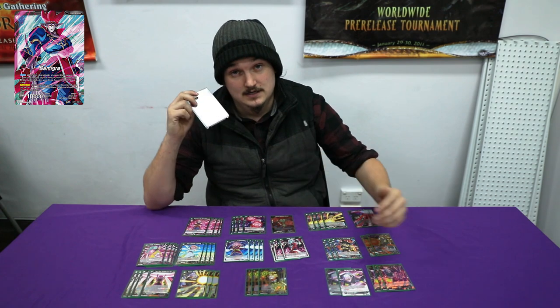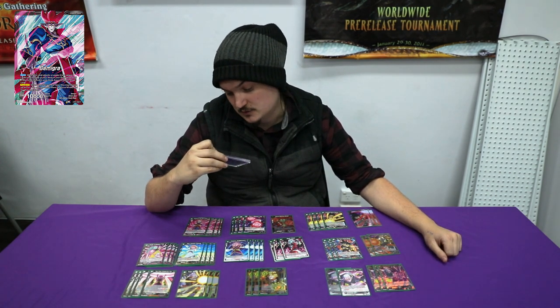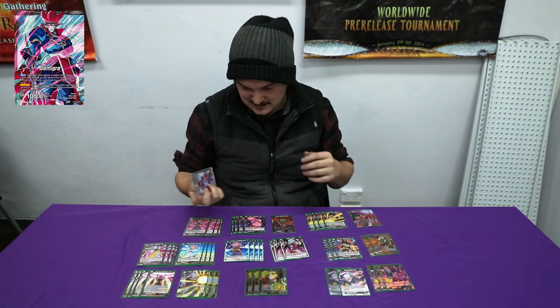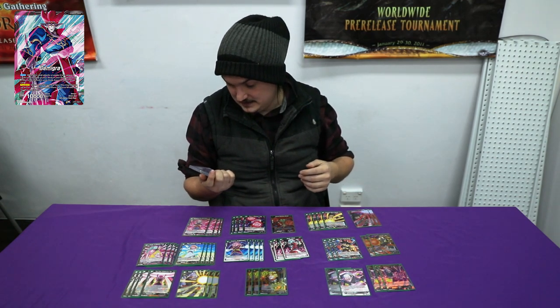So yeah, Demogra. When you swing your leader, I think it's — if you swing your leader, mill the top three. If all three are black, draw a card. Kind of like it doesn't really matter. And then this side is you untap your energy.